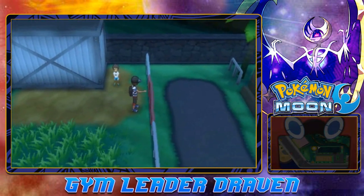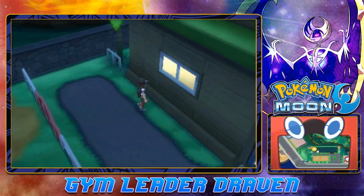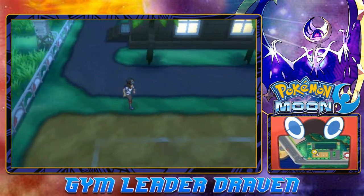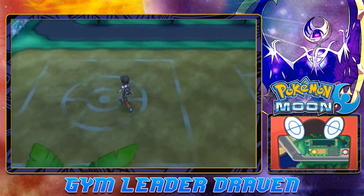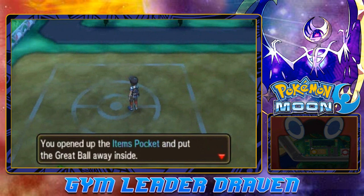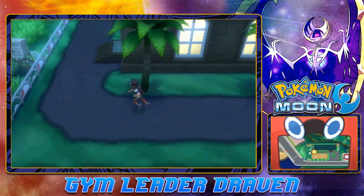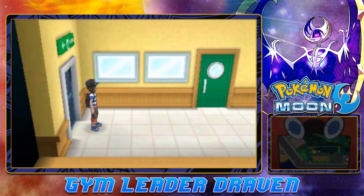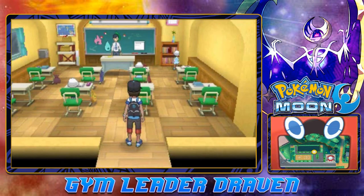The other Pokemon you can actually find here is Magnemite - it's actually very frequently found. Let's just complete our little task right here. Okay, we defeated two people. There is an item right here and we found ourselves a Great Ball. Let's go right ahead and go inside the Pokemon School. Maybe there are some other people in here.